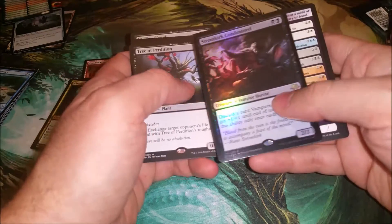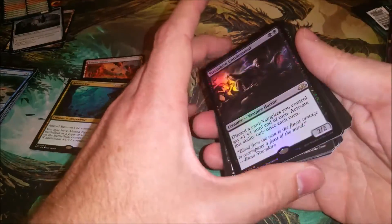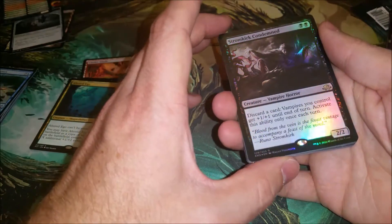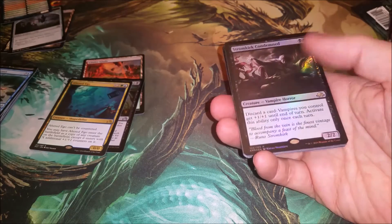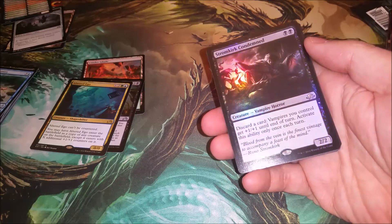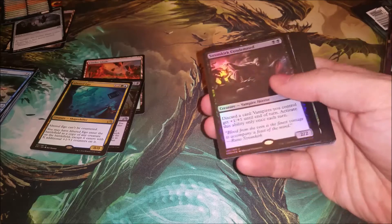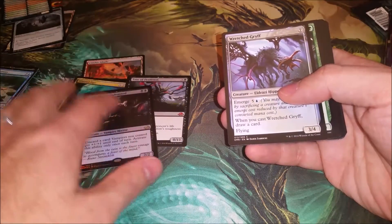Full art rare — Stromkirk Condemned. I do love this card in draft because the only way you can make a black-red aggressive deck work is with a lot of madness enablers, especially those that give you bonuses like having all your vampires get +1/+1. It's a two-drop, so it's pretty good. Double rare pack — not bad.